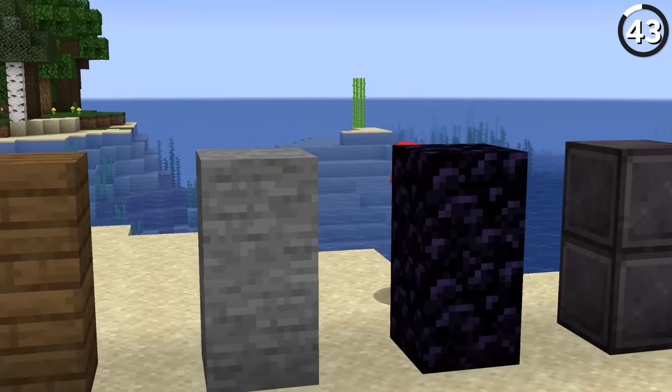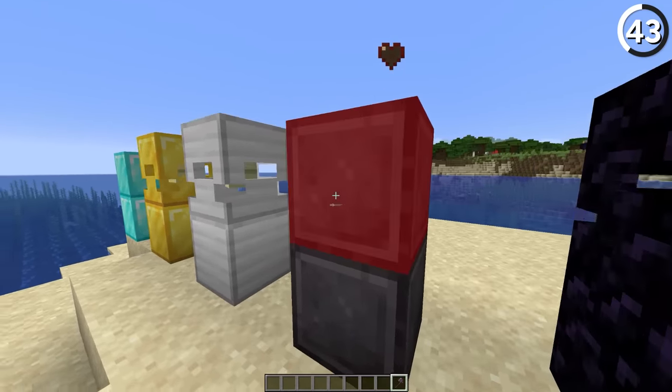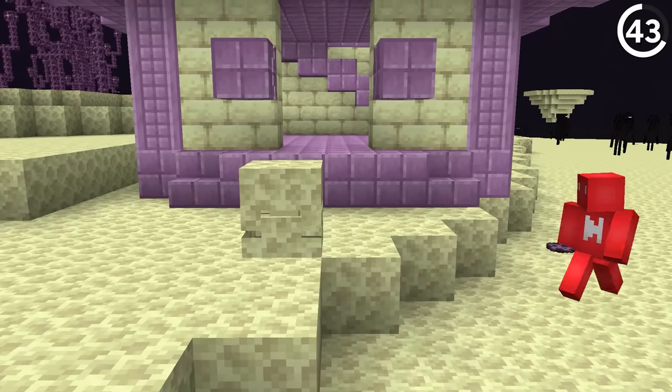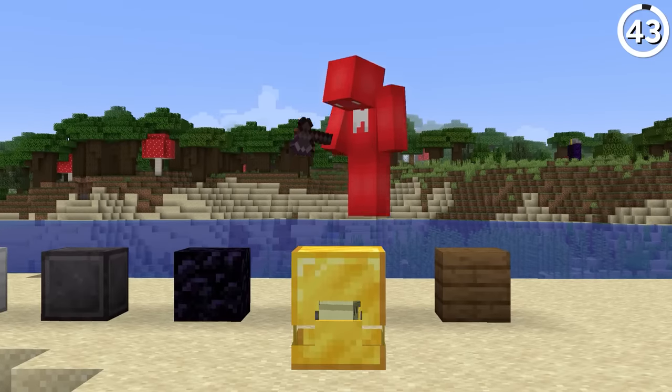Shulkers weren't supposed to be purple. The original idea was that these mobs could camouflage into any nearby block — so a shulker on purple endstone would look purple, but one on endstone would look like endstone. But Jeb decided this was too difficult to code, so it never made it into the game.